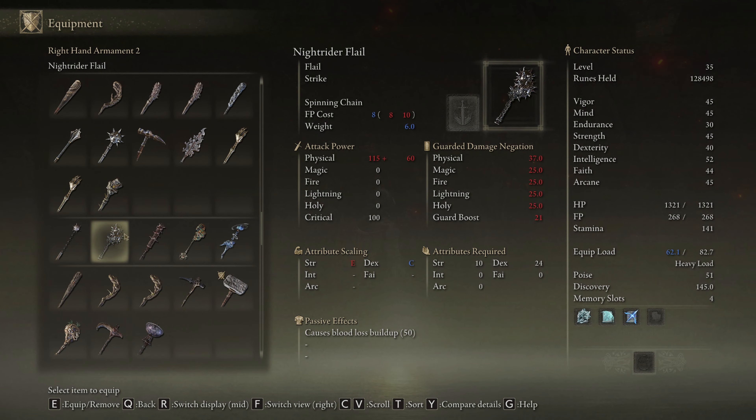You can pick the Celebrant's Skull at this edge of the rock. And there you have it folks, a brief guide to obtaining the Celebrant's Skull in Elden Ring.